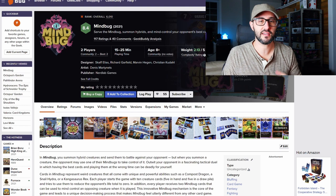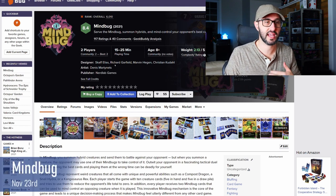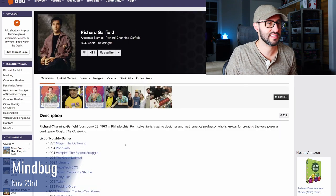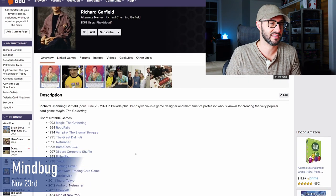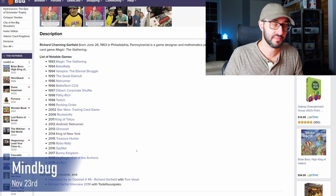The next game launching on November 23rd is Mindbug, a two-player competitive strategy card game with a few designers to its name. The one that stands out the most is Richard Garfield, the same designer that created King of Tokyo and Magic the Gathering, as well as a whole whack of other games.